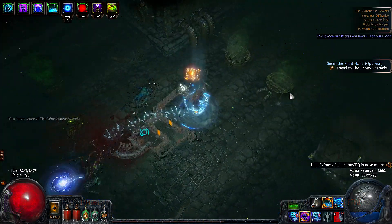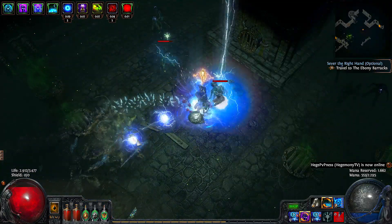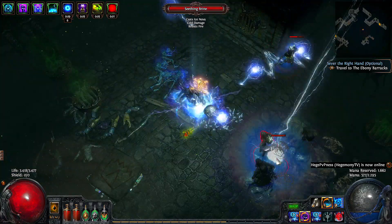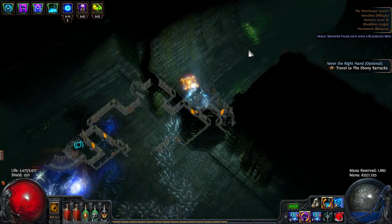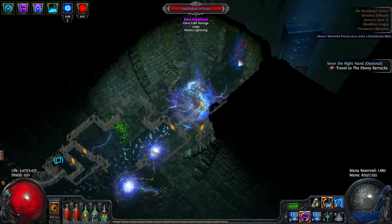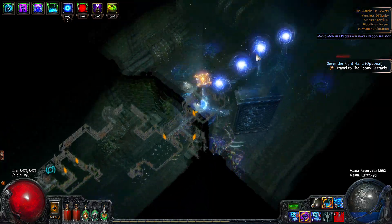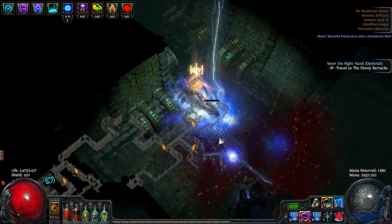What's up guys, Lifting here. This is a preliminary build guide for my crit ball lightning. This build is for you guys who are interested in trying out the build and can't wait for me to finish the full build guide. This video will show you the most important information you need to get started, such as the skill gem setup and the skill tree. This build can be played as a shadow as well if you prefer.